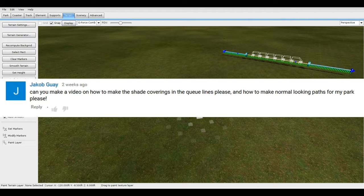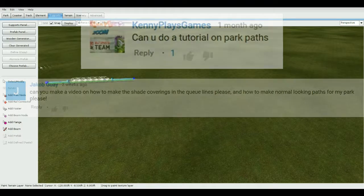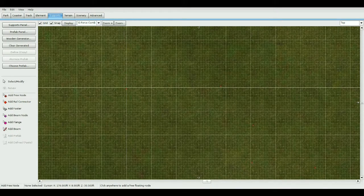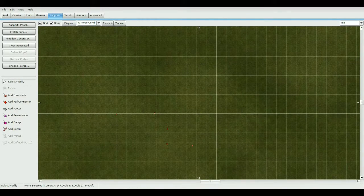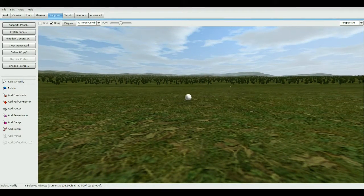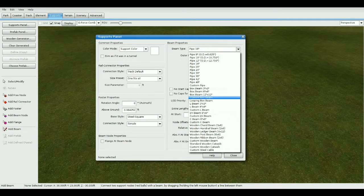Jacob Gway asks: can you make a video on how to make shade coverings, queue lines, and nice looking paths? So let's get started. Go to supports, go to free node, and lay out the nodes that you want for your path. These nodes define where your path is going to go. Then highlight the nodes and make sure they are just above the ground — about a foot or two.